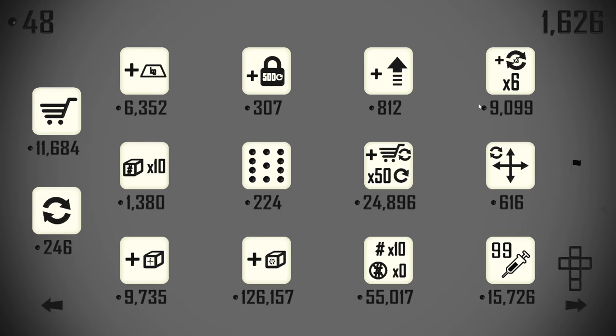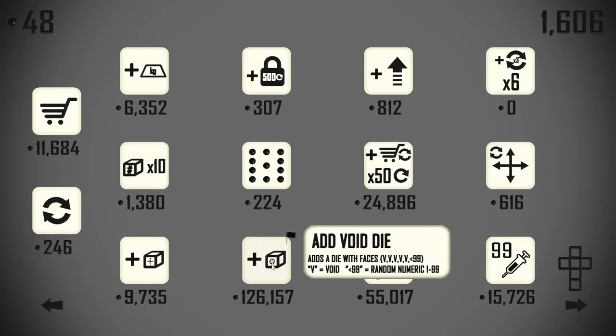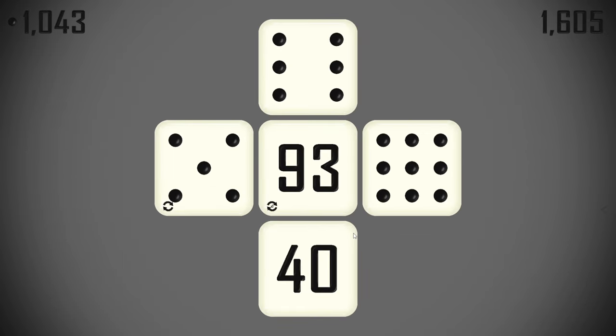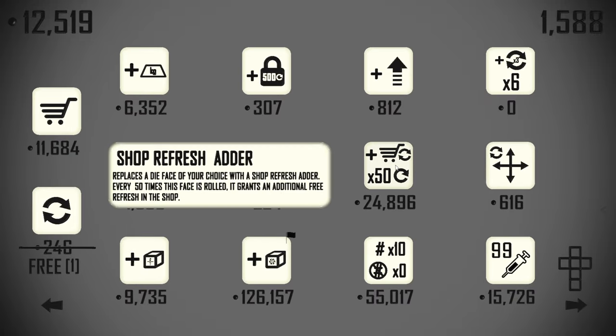And immediately we're presented with re-rolls in triplicate. We'll upgrade our 93s just because that's where most of our money is coming from right now. We'll pick up a void die — hopefully it's not too expensive at this stage. It looks like it's probably a bit premature to try and earn that naturally.